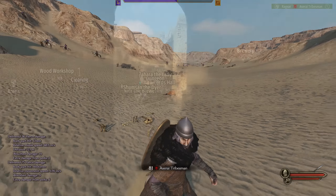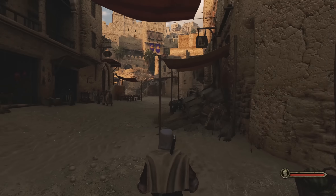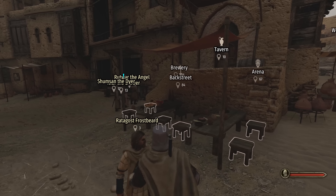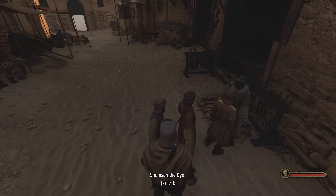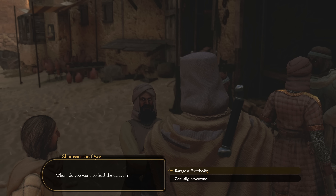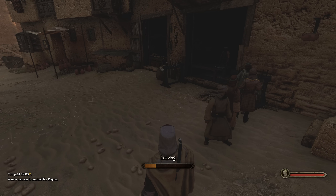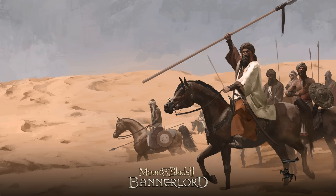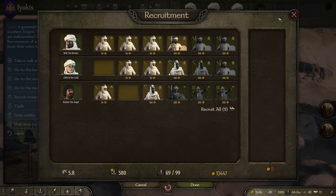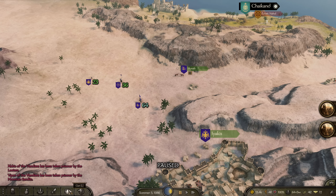Many tutorials tell you to get caravans early, but stay away from them at first. They cost 15,000 to buy rather than the 12–14k of a shop, and a companion has to lead it, removing them from your party. Unlike shops, caravans are extremely expensive to run initially — I found caravan wages were around 600 denars a day, which is insanely expensive. If you go straight for caravans, you'll be losing money for the first few gameplay hours. Yes, a caravan will eventually make more than a shop — a few grand a day versus a few hundred — but it takes a couple of hours to start making that money, whereas a shop takes around 20 minutes. Start with shops, then move onto caravans once you have sustainable income.